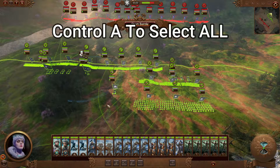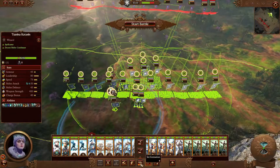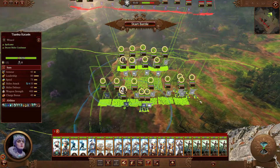Pressing CTRL-A will select every single unit. When the battle gets really crazy, you can use the 'set melee front' option, which puts your melee units up front alongside your cavalry, with your squishy units protected at the back.